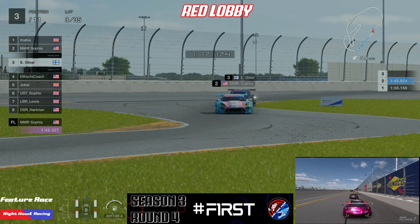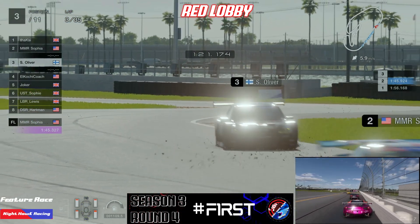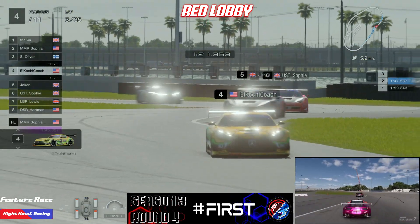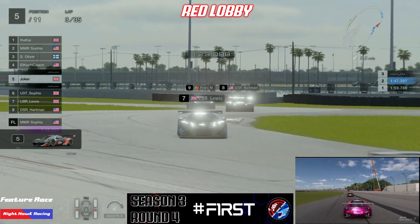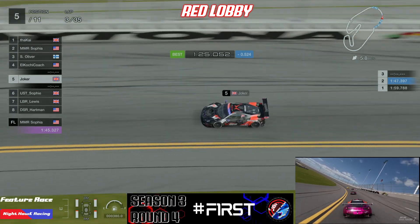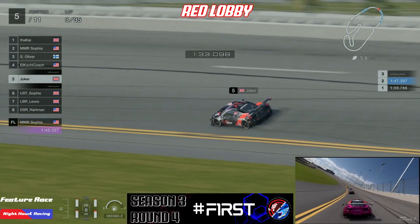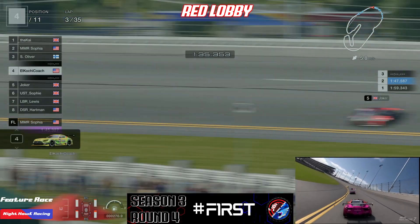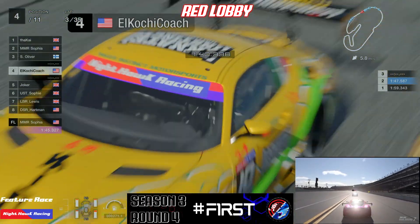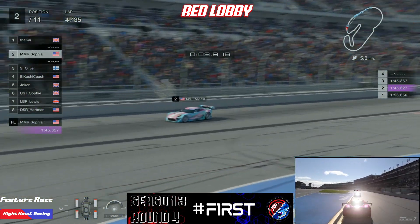It looks like somewhere on this lap Sophia has got past Swizzy again. We've got some ding-dong battles on the way throughout the pack. We've all raced those top three drivers and know they definitely don't give up very easily. So we could see a few paint trades, and this will continue for the remainder of the race.